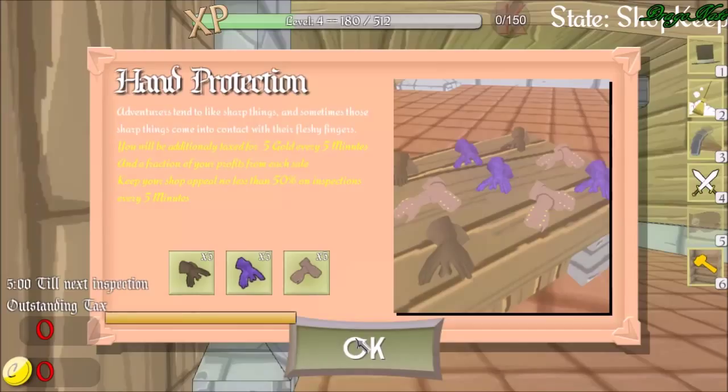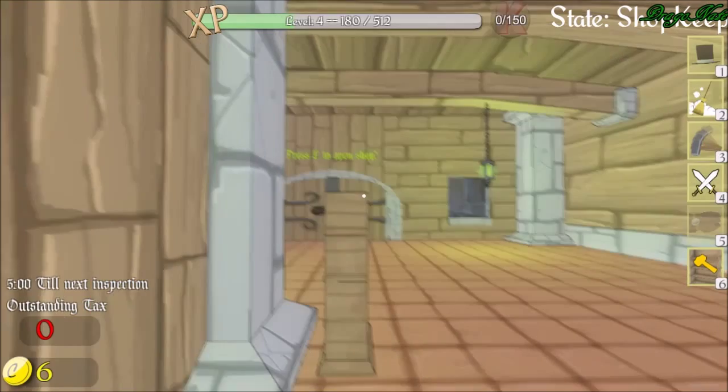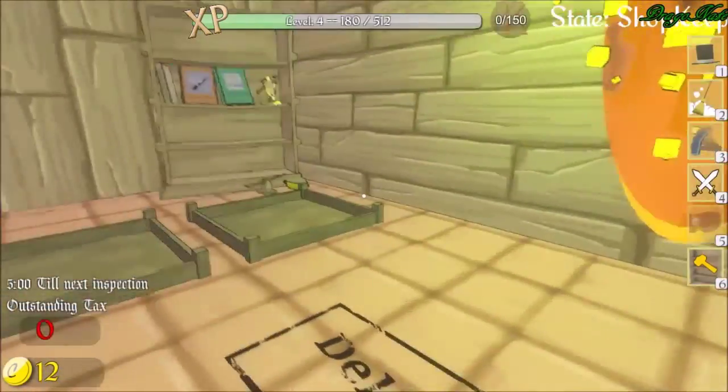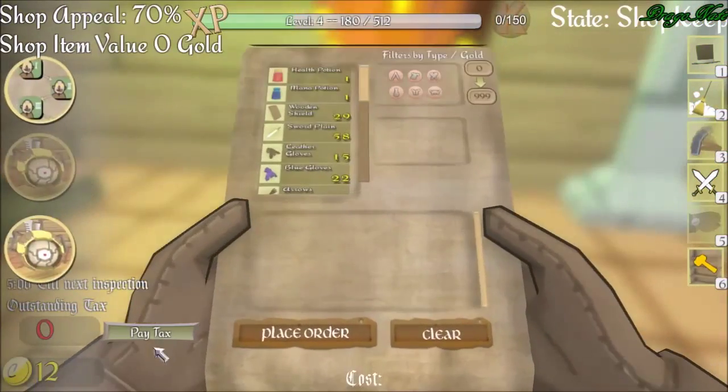Anyway, hand protection. Adventurers tend to like sharp things, and sometimes those sharp things come into contact with their fleshy fingers. You will be additionally taxed 5 gold every 5 minutes and a fraction of your profits from each sale. Keep your shop appeal no less than 50% on inspections every 5 minutes. I said inspection this time instead of expection, which doesn't even make any sense anyway. So I need gloves.